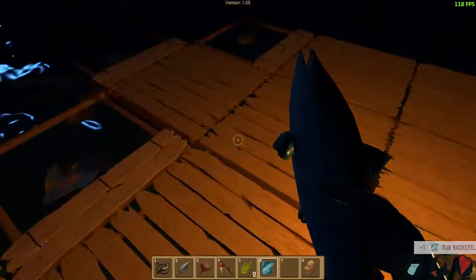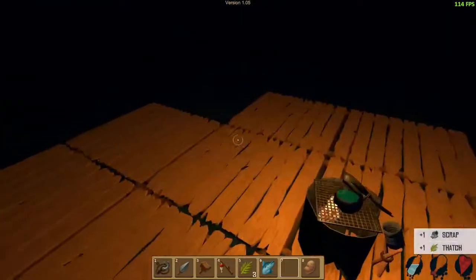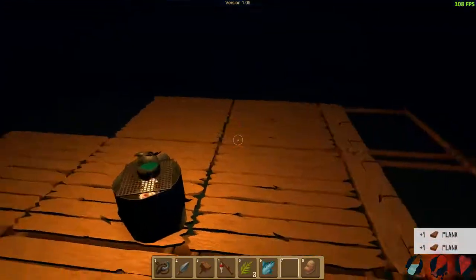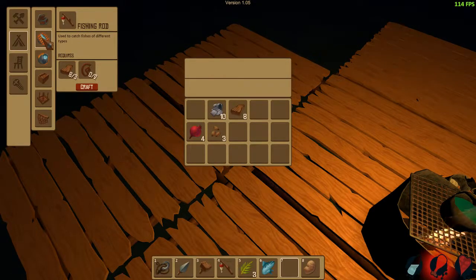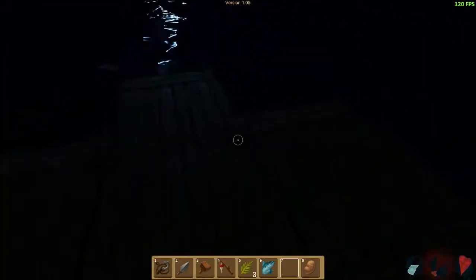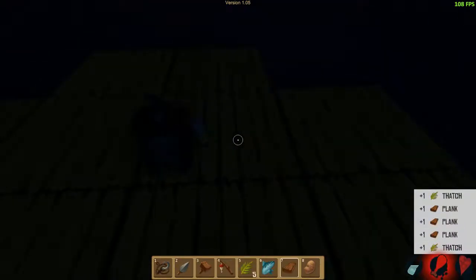Now I've got a mackerel, but I don't have any place to cook it. We need a cooker — a cooking station. Do I have the stuff to make a cooking station? I don't know, so let's find out. That is the cooking station, and I cannot craft it because I don't have any freaking rope. Can't tell what's in these nets, if anything.